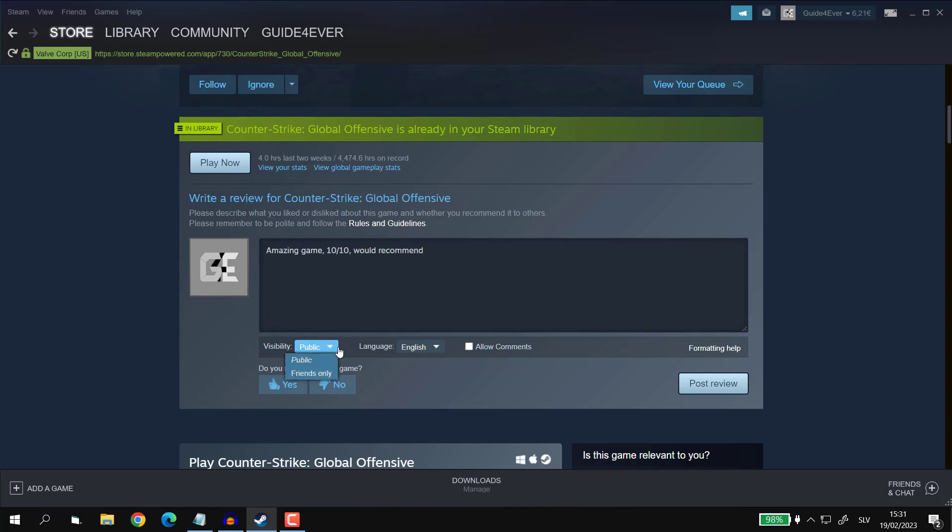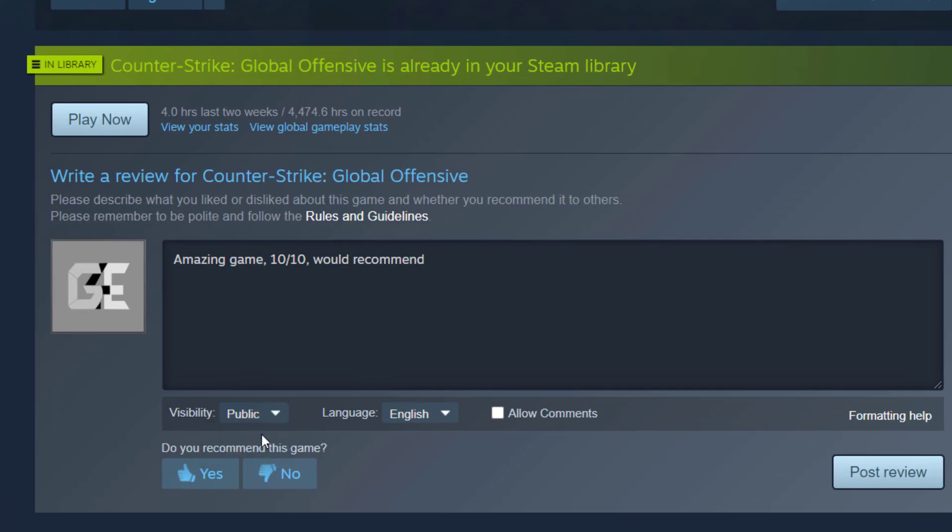At the bottom you can also select the type of visibility, whether you want it to be public or private, and whether you allow others to comment on your review. If you're going to write something slightly sarcastic or provocative, I sincerely suggest that you untick the box 'allow comments' to save some mental stability. You can also choose whether you overall like the game or not by hitting the thumb up or thumb down button.